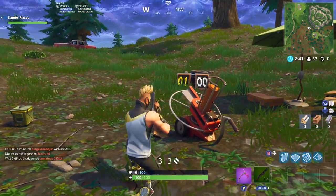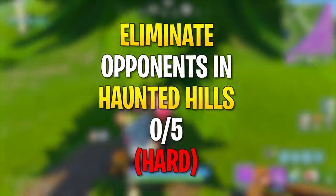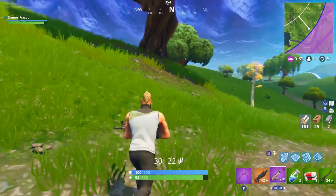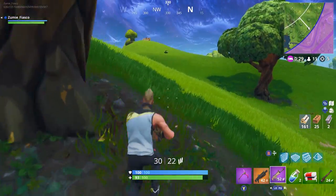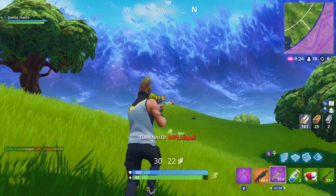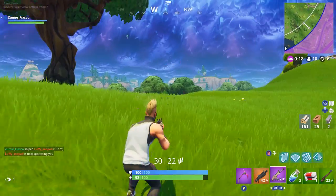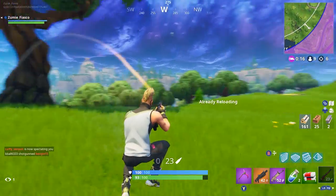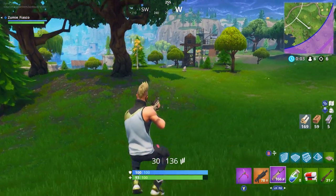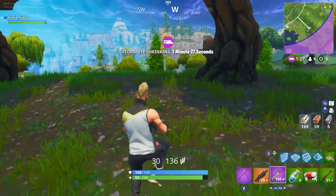Challenge number six and battle pass challenge number three is eliminate opponents in Haunted Hills. Usually these challenges only need three eliminations, but this week they upped it to five. It's actually not going to be that hard because Haunted Hills is a very tiny place. I recommend landing on the outskirts, going to the houses just outside to the south or Junk Junction or the mountaintop nearby, getting looted up, and then rushing in to pick off people whose health is already low.